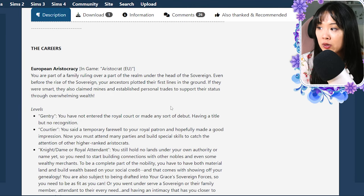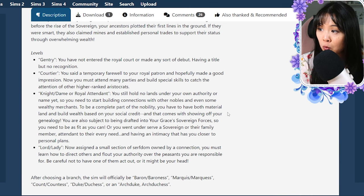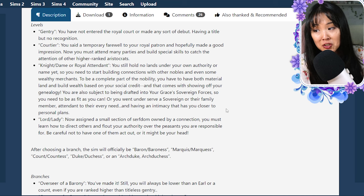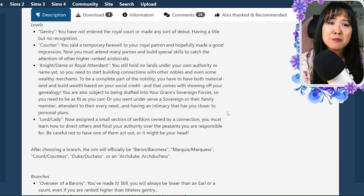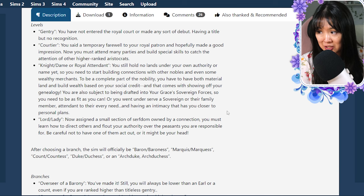Here are the careers. We have European aristocracy — the levels are gentry, courtier, knight/dame or royal attendant/lord, or lord/lady. After choosing a branch, the sim will officially be a baron/baroness, marquis or marquess, and then count/countess.